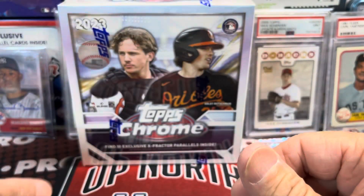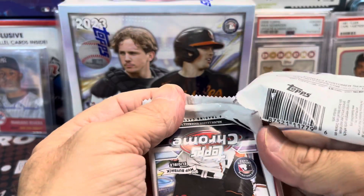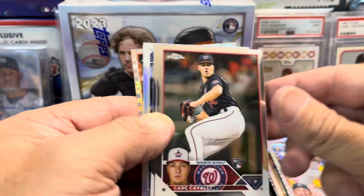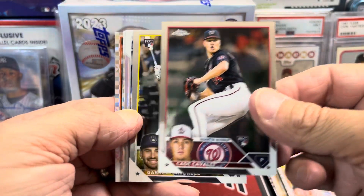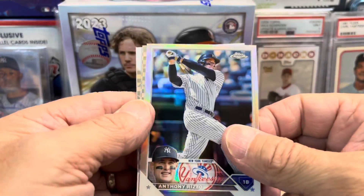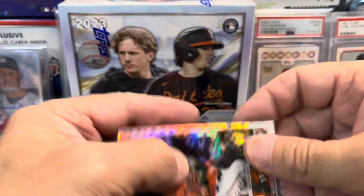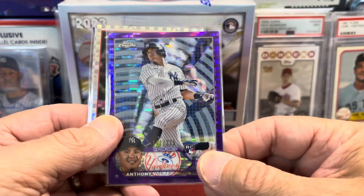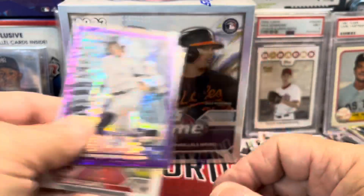Pretty good to get a numbered card. The purples seem to come out of retail quite a bit — I don't think they're exclusive to retail, but they do come out quite a bit. The white border on these Chrome cards will show you that it is going to be an autograph. Here is a Refractor — Anthony Rizzo — and we have a Mitch Hanager and a Cedric Mullen. Just these three cards alone — Volpe, Corbin Carroll, and Otani — definitely paid for the box.